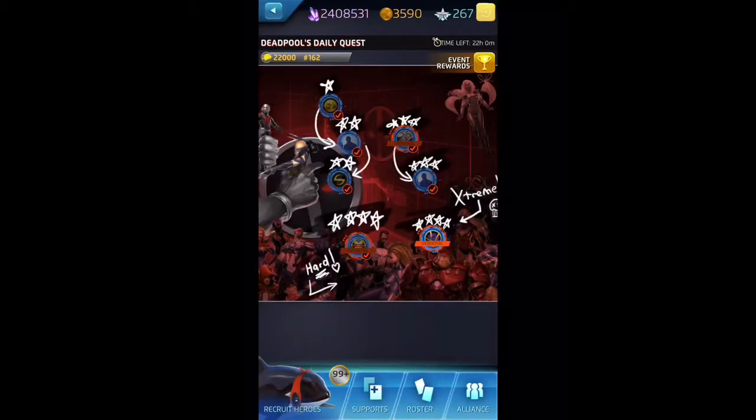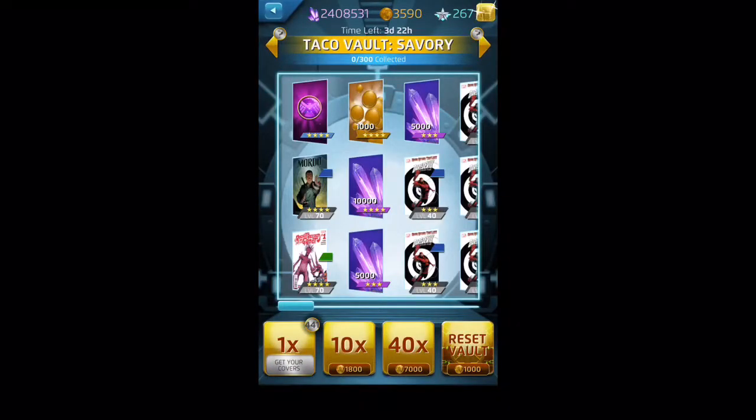I'm gonna go ahead and get into the Deadpool Daily so that we get right into the covers we want. You can see we have 441 covers — I've been saving up for a while. I've also been waiting to get a four-star cover that I want. I've been coming up against the new four-star Rocket and Groot, Gamora and Medusa combo a lot, and it's a pain to deal with, so that's what I'm trying to build right now.